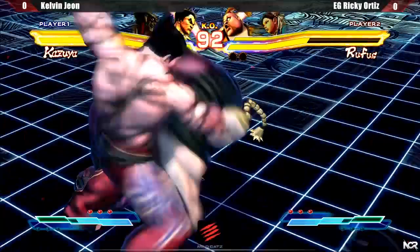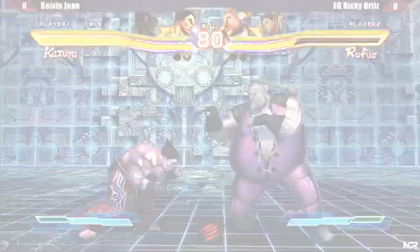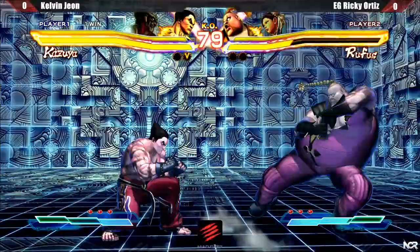After Ricky escaped my pressure, we get back into spacing each other out and waiting for one of us to make a mistake. I found standing fierce to be a very effective mid-range poke with Kazuya. You can option select with electric. If the electric hits, it converts into massive damage, but if blocked, it's only negative 1, so there isn't much risk for doing so.